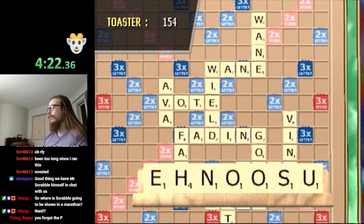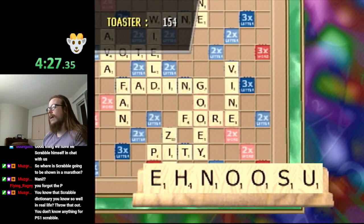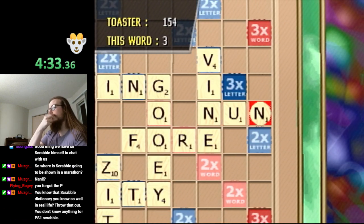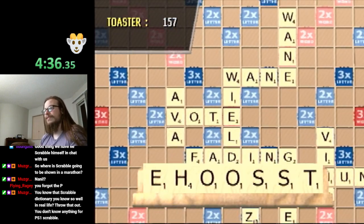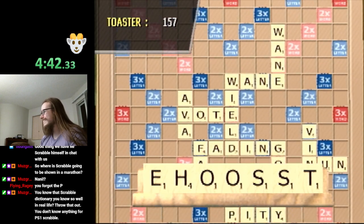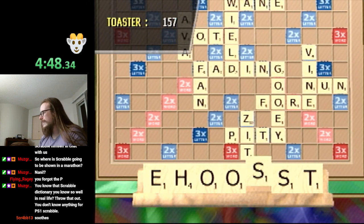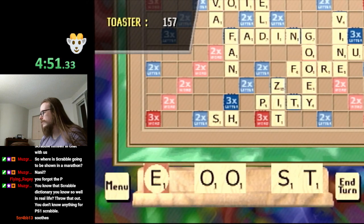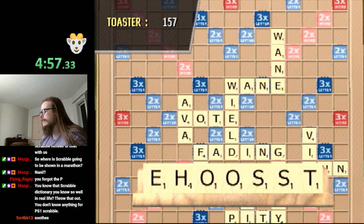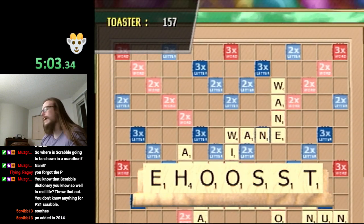Right now, it's really hard for me to put a word in the bottom right — I've kind of locked that off a little bit. It would not be a bad idea for me to play something like None right here so that I can play something down into that corner and use that space. You know that Scrabble dictionary you know so well in real life? Throw that out. You don't know anything from PS1 Scrabble. Is Poe a word in modern Scrabble? It was added in 2014.